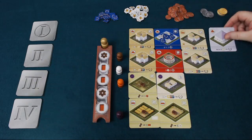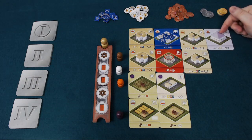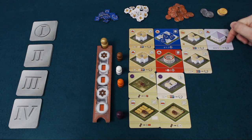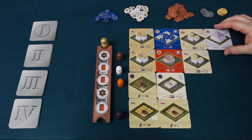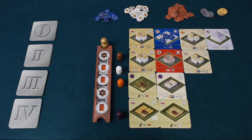You also get temples, and each of the different temples has its own scoring condition. In this case, if this temple is in my city and I have a minimum of four production buildings at the end of the game, I'm going to score 15 points. Temples score points for all sorts of things — like just having temples, having a certain amount of influence, or other things you do in the game.